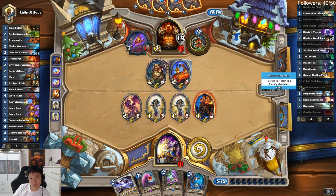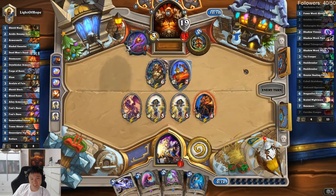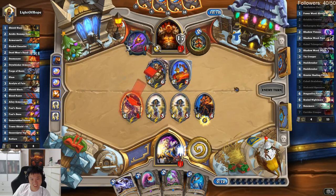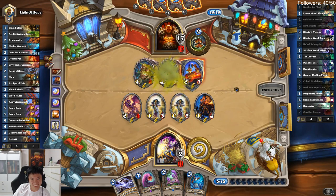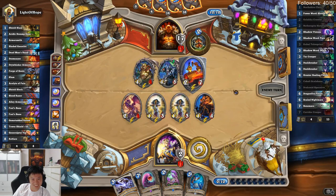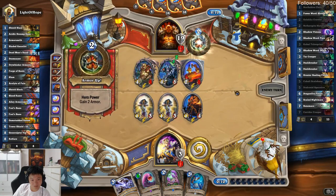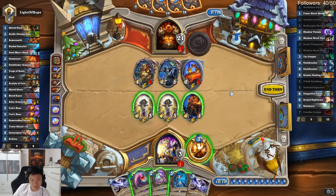Do things that don't affect the board later — I need something like Dragonfire Potion. Gain armor, gain armor. Bad Legendaries please — Milhouse Manastorm! That's not a good Legendary for him. Just need Dragonfire Potion guys. Attack, heal, Dragonfire Potion.